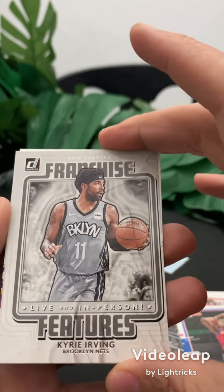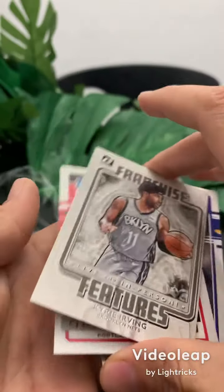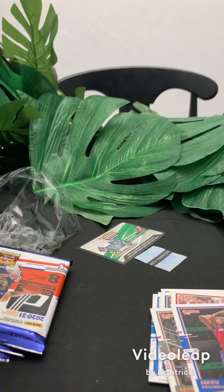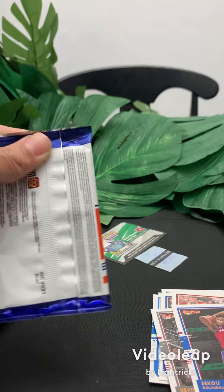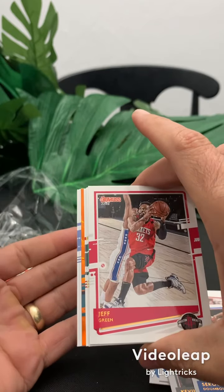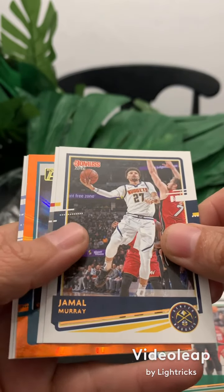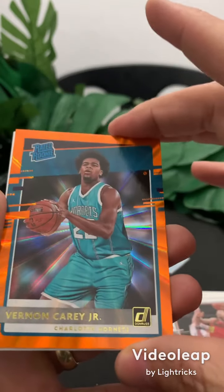Franchise Futures — Kyrie Irving. He looks so old. CJ McCollum. Nico Mannion. I was really hoping that auto would be someone better. I'm torn whether I like the autos or the patches most — maybe patches have better players but the autos are worth more, but you also get the worst autos. There's an orange one in here: Jeff Green, Brian Forbes, Jaylen Brown — let me get a little closer. Jamal Murray, John Collins. Little orange Vernon Carey Jr. — if he ever gets really good, I've got his orange card.